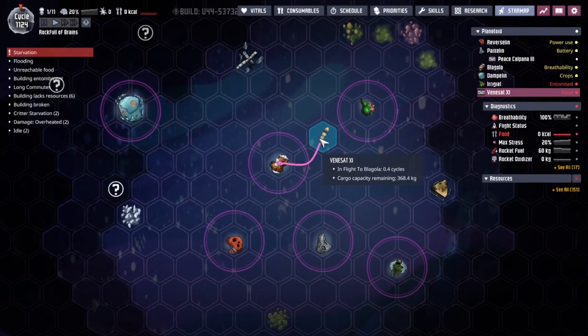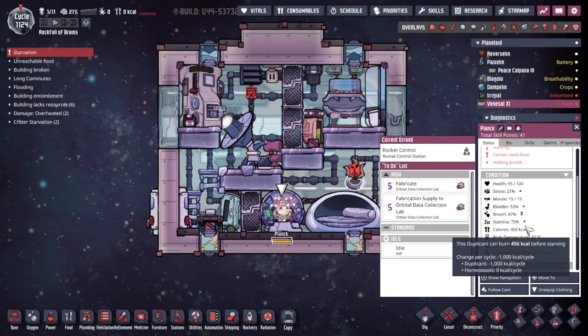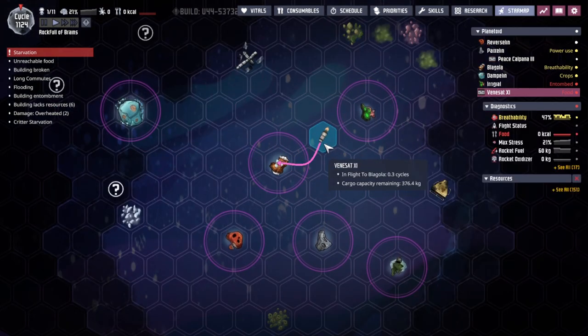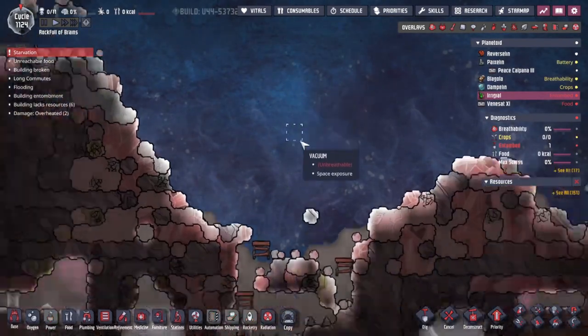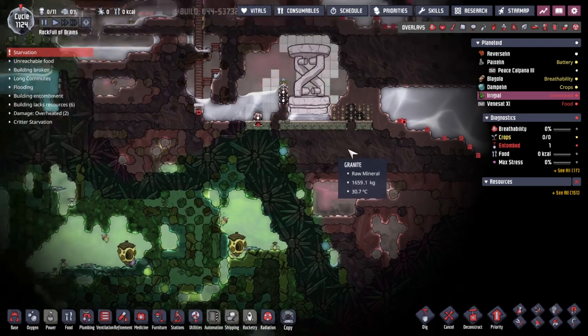0.4 cycles - that's around here where this asteroid is. Crater, not asteroid - crater. He's halfway through the calories of the day. This is really bad. 0.3 cycles. I hope he's going to make it. That's all we've got at the moment - hope. And that is not a good way to run a space program or indeed a colony. We're just about to uncover this pedestal. We've also got a lot of water down here. Let's have a look at this pedestal - we can take stuff off of it.